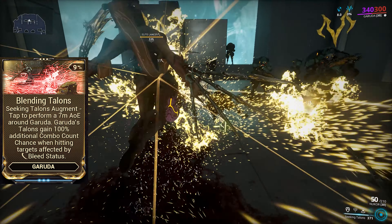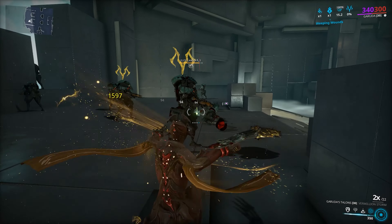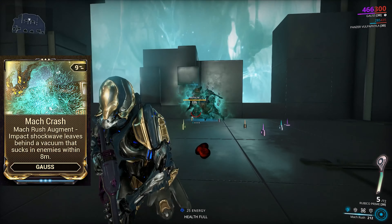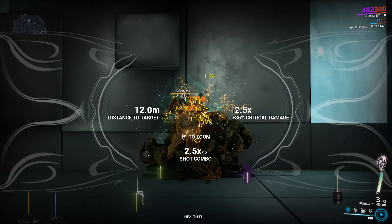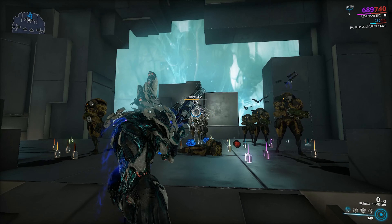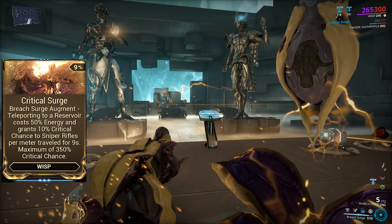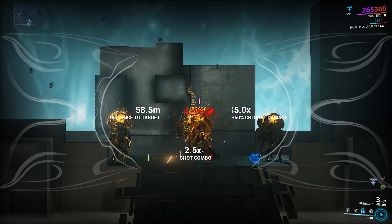Finally, the augments. Garuda's Blessing Talons performs a 7m AoE around Garuda, providing a 100% additional combo count chance when hitting targets affected by bleed. Great in theory, but the animation is clunky and in reality doesn't do much. Gauss's Mug Crash creates an impact shockwave which leaves behind a vacuum that sucks enemies in — great for crowd control and definitely will find some niche usage. Revenant's Thrall Pact provides an additional 25% primary weapon damage from each active thrall. Great in theory and actually provides a decent damage buff, but it's counterintuitive as most of the time you just end up killing your own thralls. Finally, Wisp's Critical Surge — teleporting to a reservoir grants 10% critical chance to sniper rifles per meter travelled for 9 seconds, up to a maximum of 350% critical chance. Since this is limited to sniper rifles, the only realistic usage is in the Plains of Eidolon when hunting Eidolons.